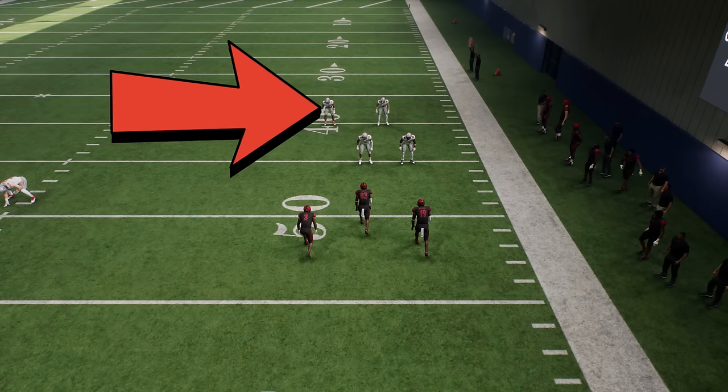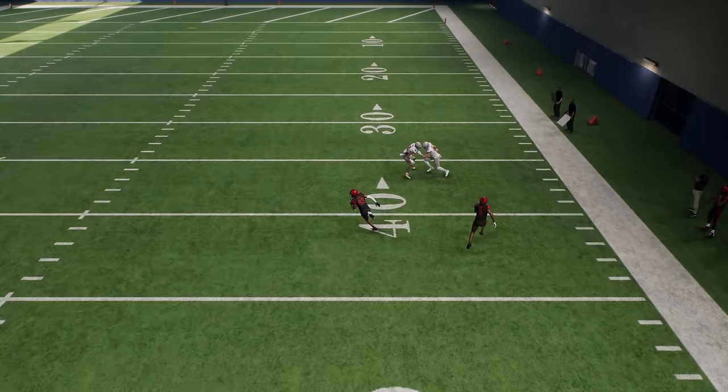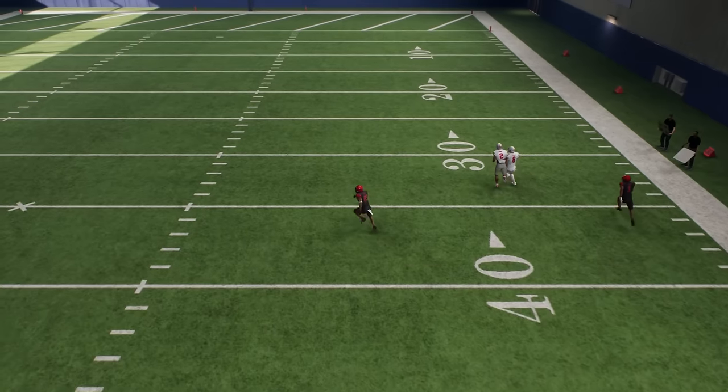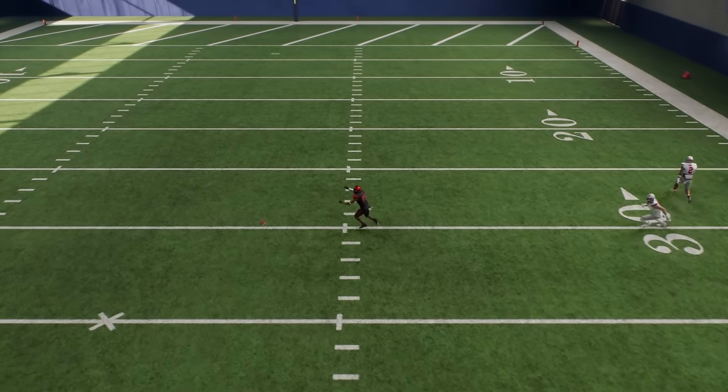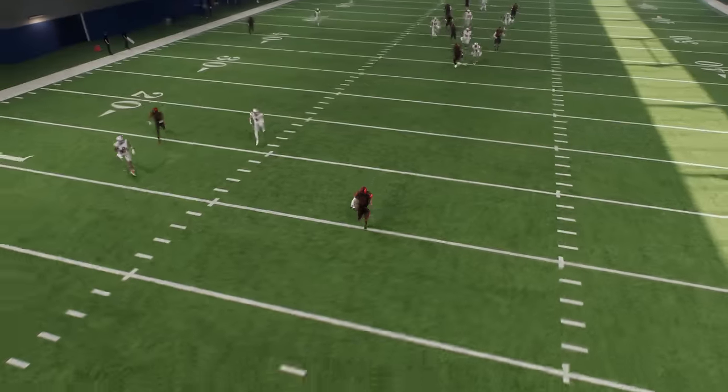You can see how glitchy these formations are, as these defensive backs a lot of times will get crossed up and slam into one another, allowing pretty much both of these routes to get open. You can see how easy it is for this receiver, as he's got about 20 yards of separation to the nearest defensive back.